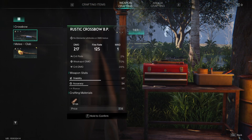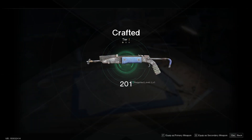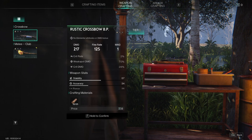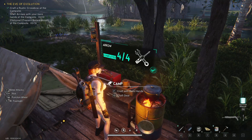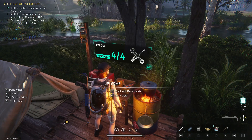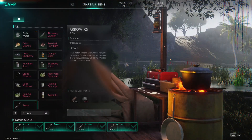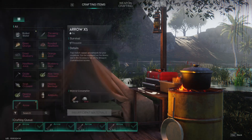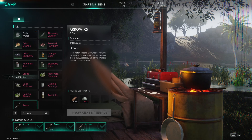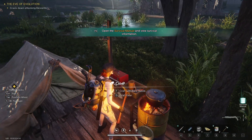Hold to confirm, maybe. Arrow completed — four out of four. On the camp thing, but for some reason it's not letting me. Maybe that's what I need to do — maybe I need to grab them. Yup, that's what I needed to do.